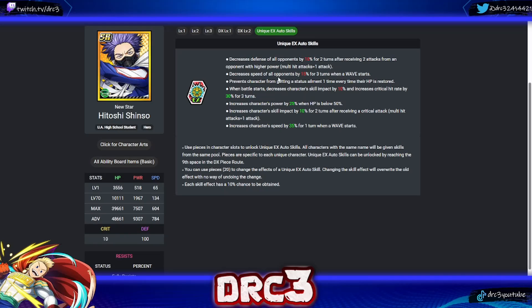Next is Shinso. His first skill decreases all opponents' defense by 10 for two turns after receiving two attacks from a stronger opponent. His second decreases all opponents' speed by 15 for three turns when a wave starts — good for PVP. His third: prevents getting a status element once every time HP is restored — really useful in the current meta. He also has: battle start crit rate boost; power up when HP below 50; skill impact up after receiving a critical attack; and speed up by 35 for one turn when a wave starts. Overall, Shinso has some good utility skills — particularly the status prevention and speed reduction.